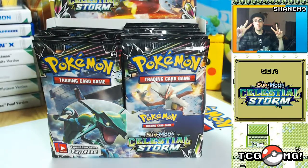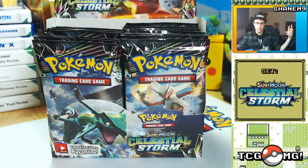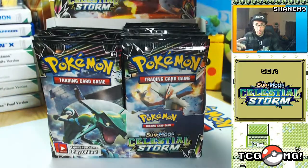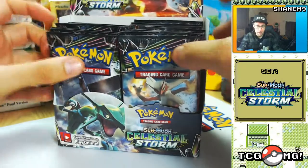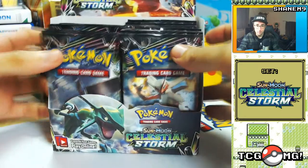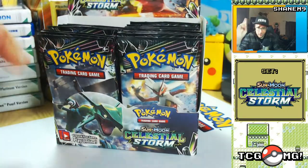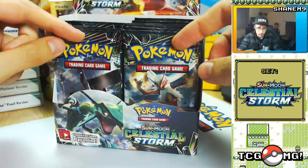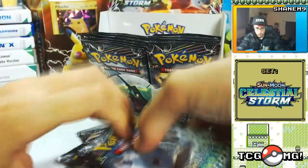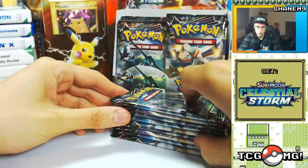What's up guys, welcome to part number two of the Celestial Storm booster box opening. We screwed up in the first part — we did eight instead of nine packs — but that gives us an out in case some of these packs are rubbish; we can always open an extra one at the end. I'm going to pull out nine packs and hopefully fingers crossed we're going to pull that rainbow rare or that golden card.